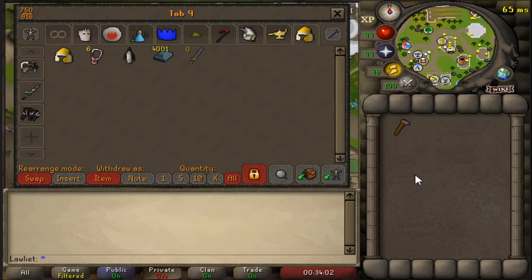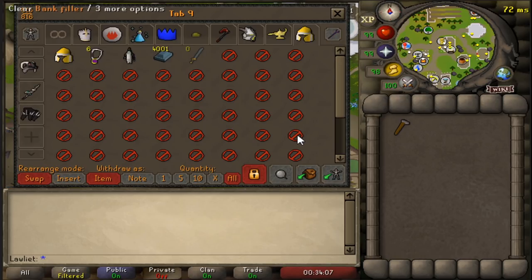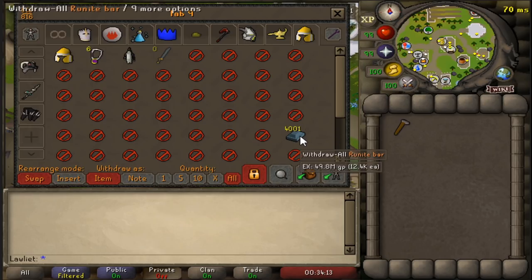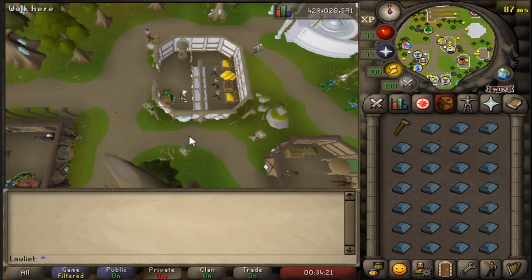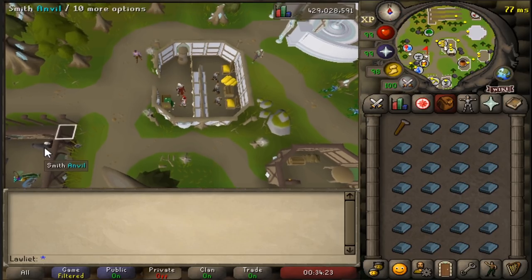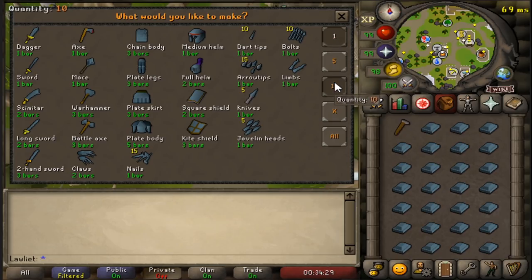As for the bank setup, I use bank fillers to organize the bank a little bit easier. I like to put the items I'm grabbing on the bottom right so I can click on them faster — it's really close to my inventory, so it speeds up banking. If you want to remove the placeholder for your hammer, you can use the deposit inventory button and your hammer will not go in there, as long as you have a bank filler in place. Since we have the all option, we can just click that to deposit all of the items, so the bank fillers are just being used for faster banking.